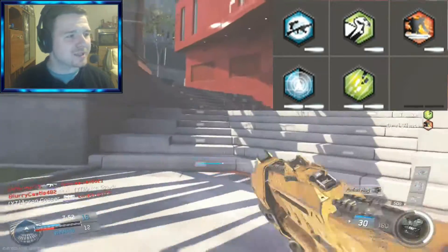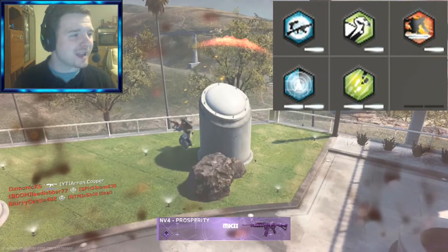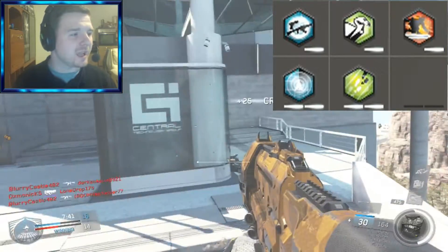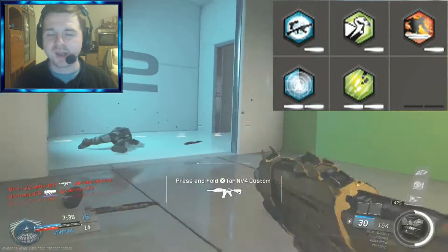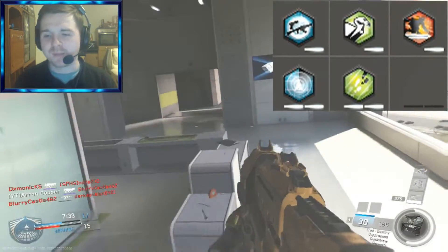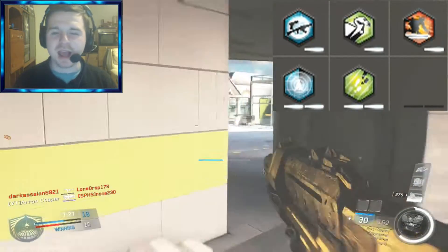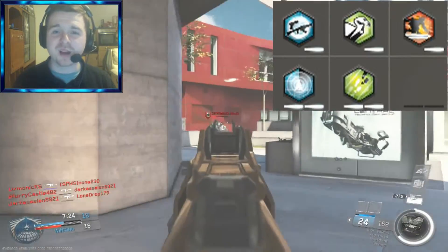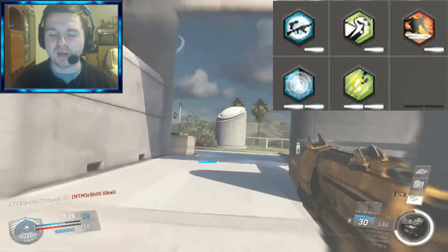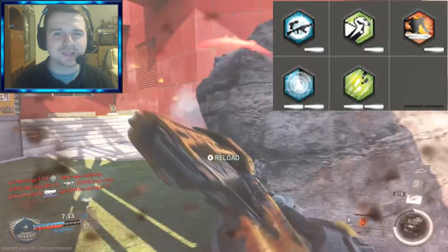Moving on to the perk two slot. The first perk I like to use is Scavenger, which basically resupplies ammo from dead bodies. So if you're running low on ammo, just run over a dead body and you're going to get more ammo. If you're killing your opponents, run over their bodies and you get even more bullets to keep your streak going. Let's say you're on a 30 kill streak and you'd normally have run out of ammo — just run over a dead body, pick up some ammo, and keep your kill streak going.